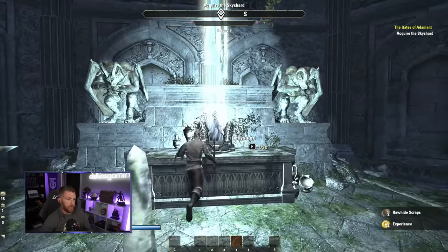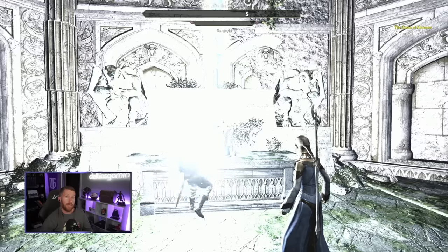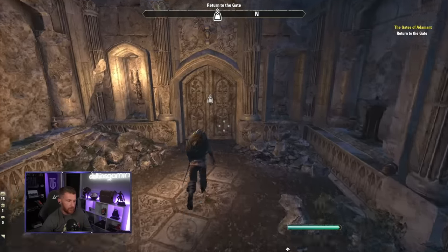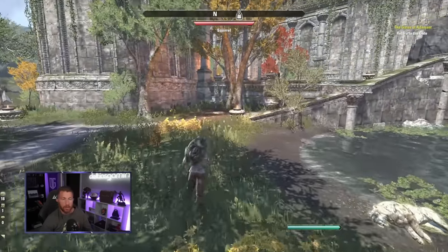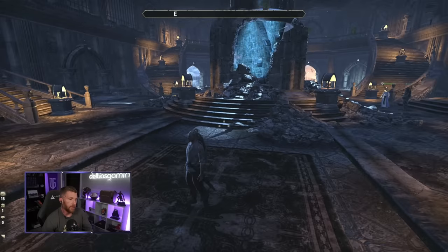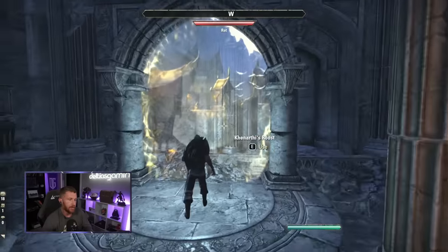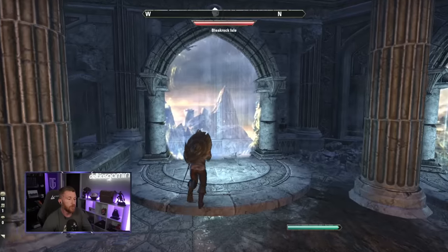After finishing the tutorial, the experience may look different depending on which chapter and version of the game you have. You'll get a choice of where to go — the starter areas for your alliance are usually the best place to start. For the Ebonheart Pact, I'm heading to Bleakrock Isle. Once there, a hooded figure will approach you and begin setting the main story quest in motion.